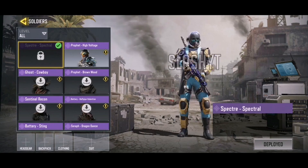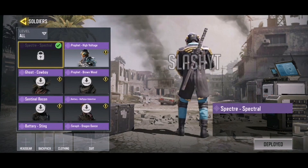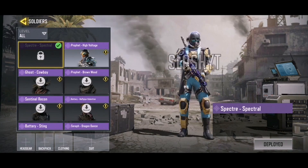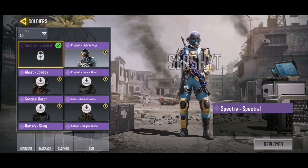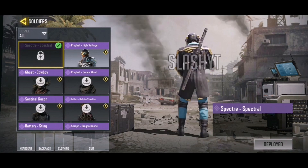Then another Spectra skin — Spectra Spectral. This one is super dope in my opinion. It has a sword on the back, light blue on the front, and the helmet is very different from the current Geist helmet and the one from the lucky draw. I quite like the Spectra character so I'm pretty happy with this one. It looks pretty damn neat.